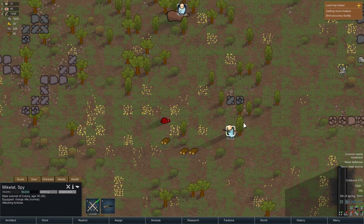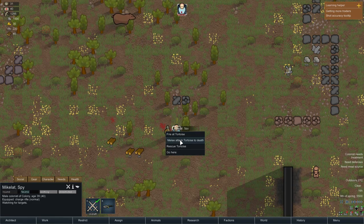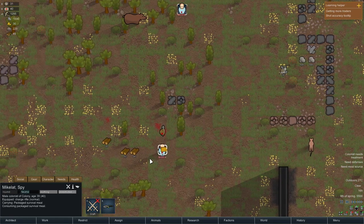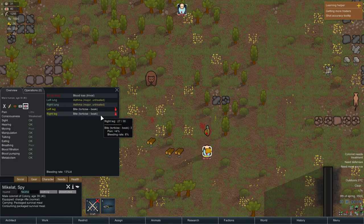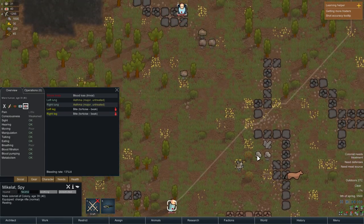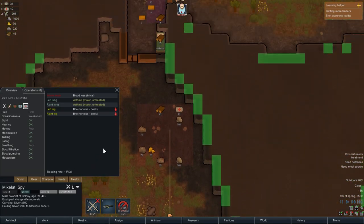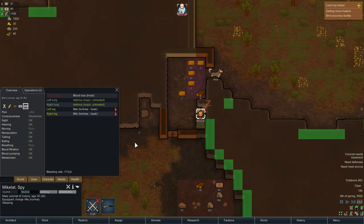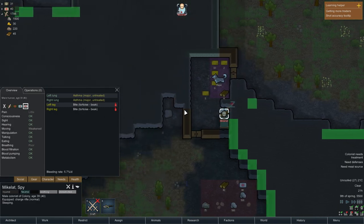Took it down with the charge rifle — that's how we do it. There's a lot going on right now. It's dead. We're just going to leave the corpse there. Checking my health — I have a bite on my left and right leg from the tortoise and I'm bleeding slowly. That's not great. Now it's actually kind of worth resting again, but I still can't treat myself until someone else comes. At least the bleeding is going down. One of the problems of starting with just one person — apparently that tortoise really hurt, who would have thought.